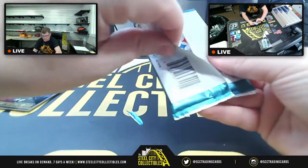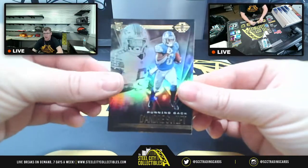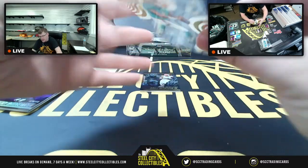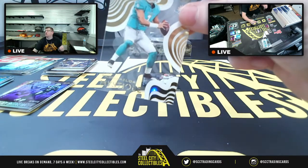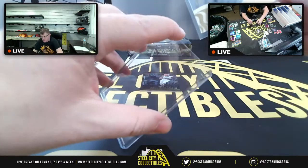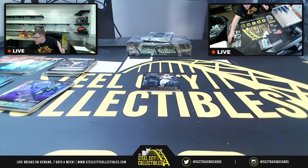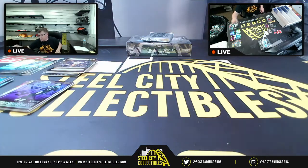Big Ben on the back side. DeAndre Swift, Teddy B 17 of 399. There is a Tua Mystique — AFC East, Jude! Mystique Tua, nice clear on that one. You have Odell Beckham and Big Ben Roethlisberger.